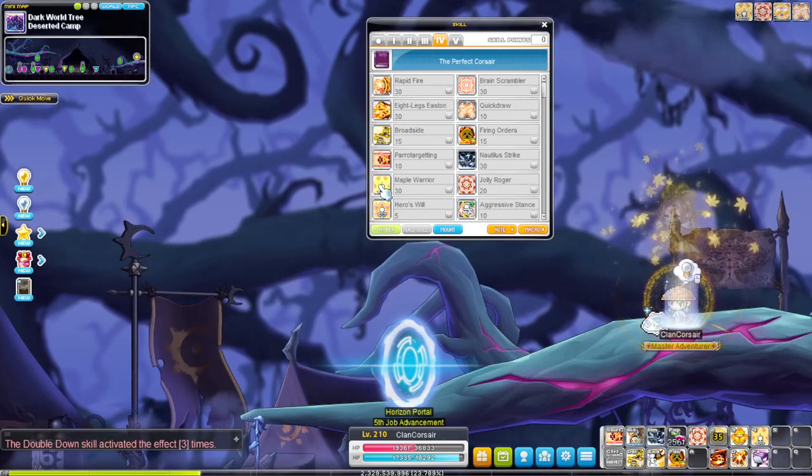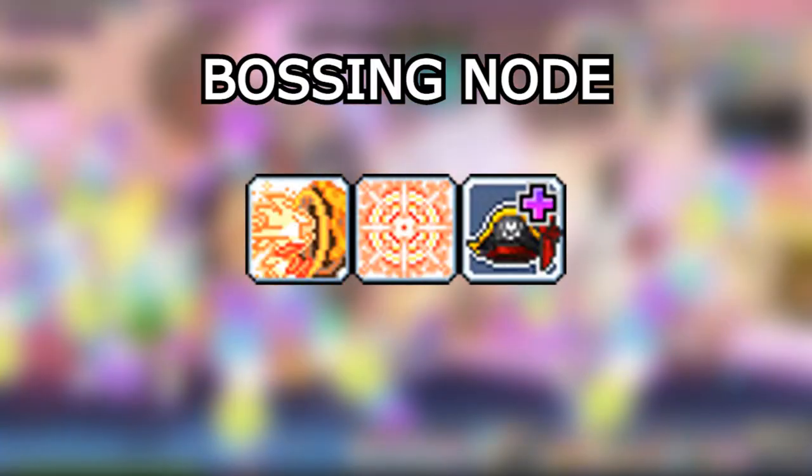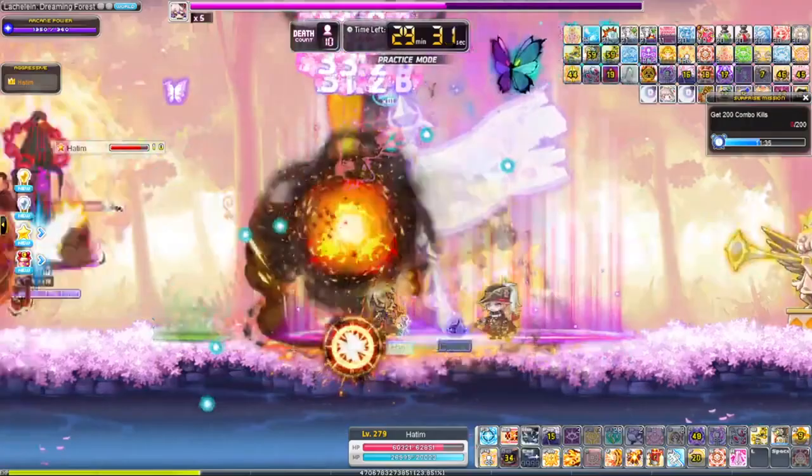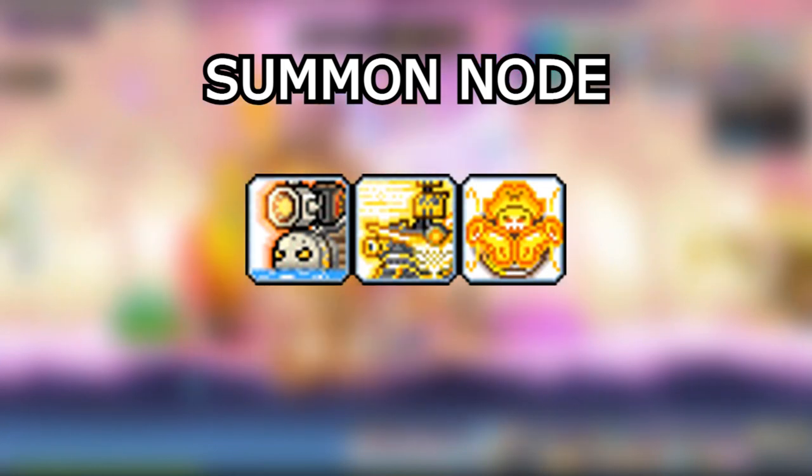Corsairs have no toggles. For Corsair's main boost note trio for bossing, you want rapid fire, brain scrambler, and majestic presence. For the secondary trio for your summons, you want siege bomber, broadside, and scurvy summons.